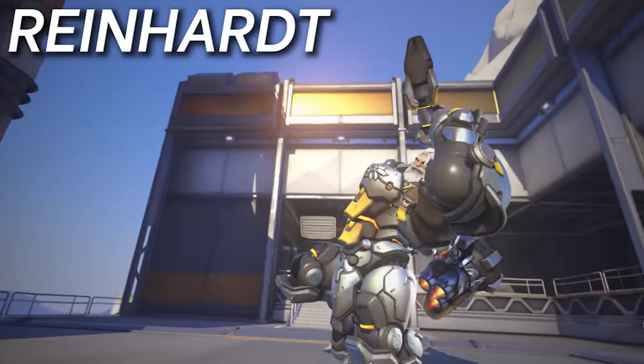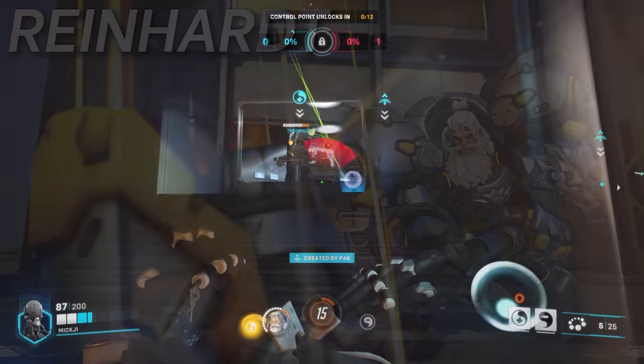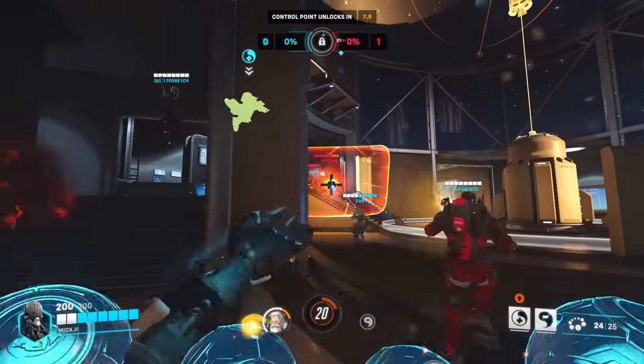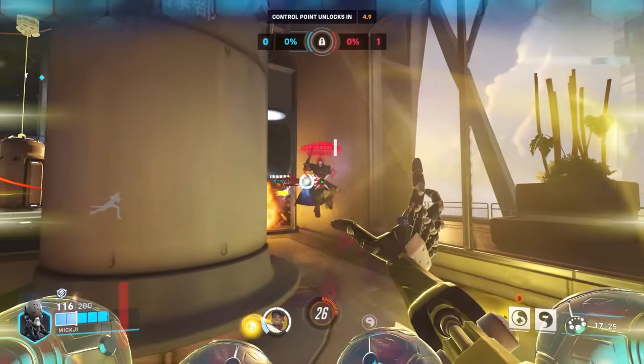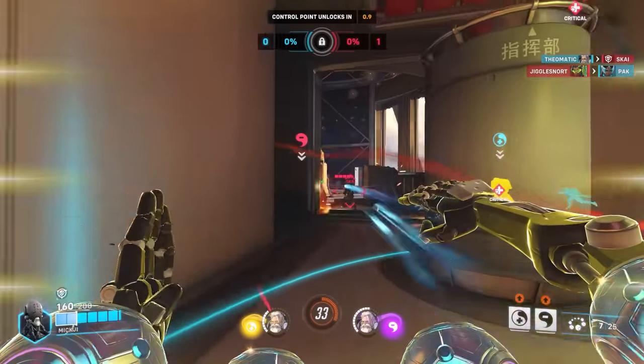Now for Reinhardt, who's a pretty rough hero to play as, but can also be really annoying to play into when his shield is up all the time. To help break it down and also punish him when he wants to go aggressive, Zenyatta is the best pick to really tilt him into submission. With his snap kick passive, Reinhardt will struggle to win duels, and with a discord on him every time he tries to push, he'll be taking way more burst damage, making those split-second hammer swings even harder to land.